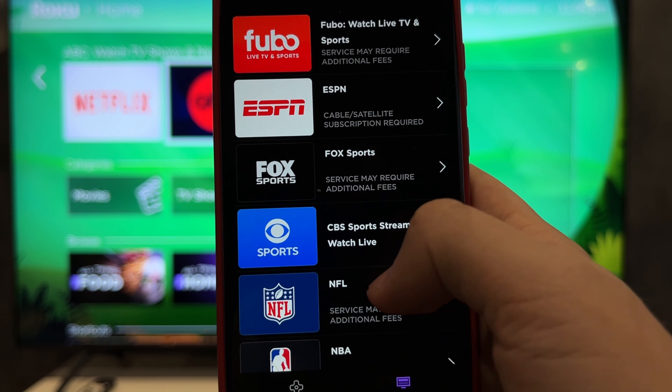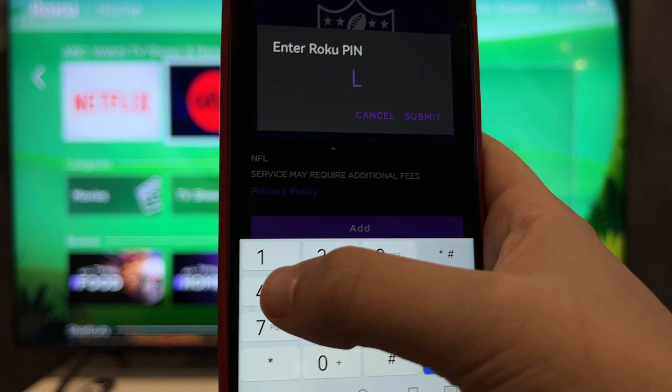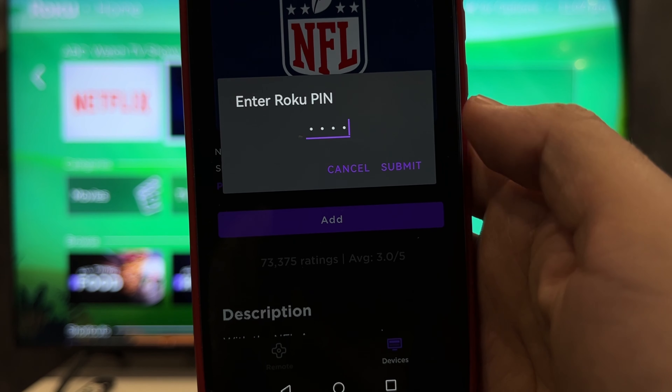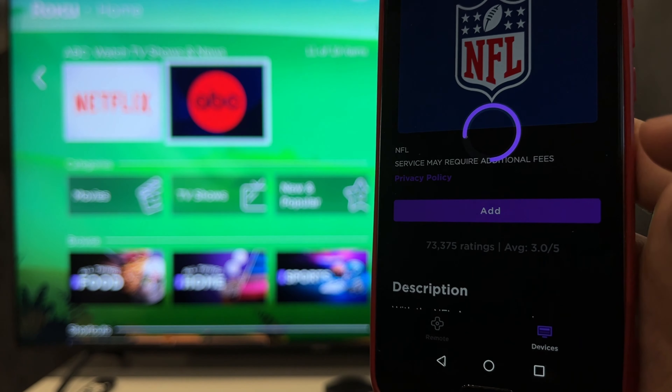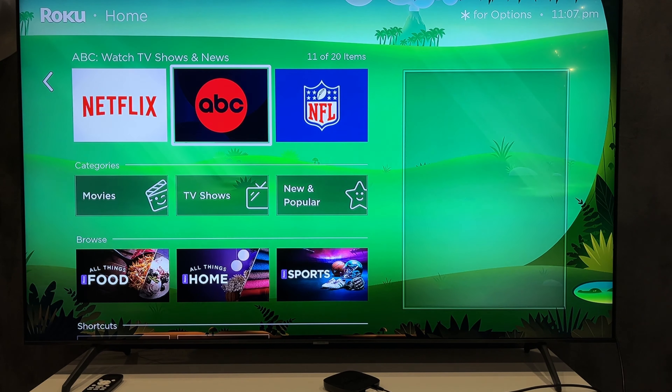Second way: open Roku app, apps, sports, select NFL, add.